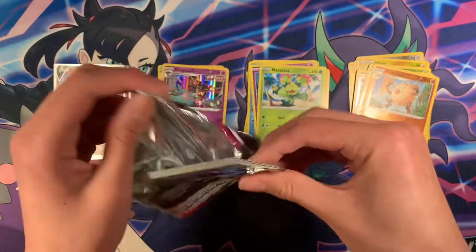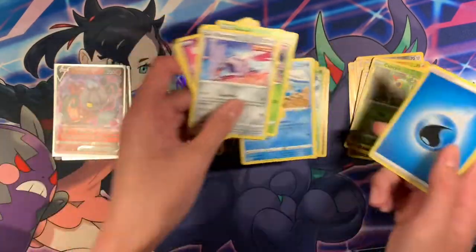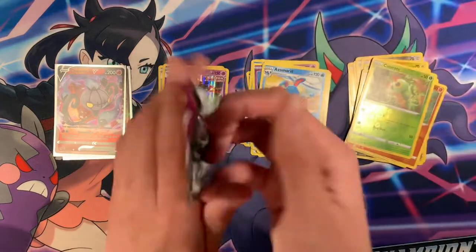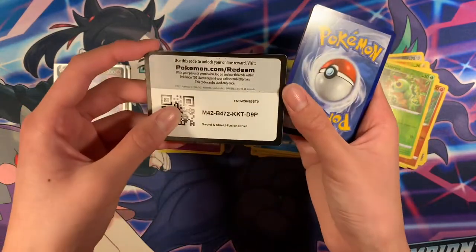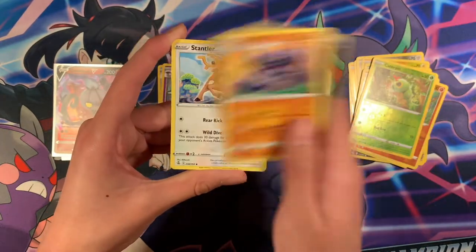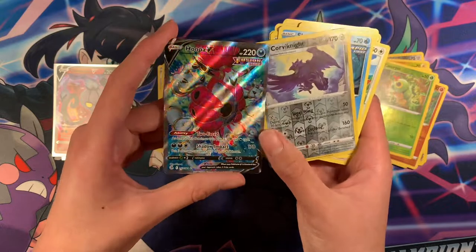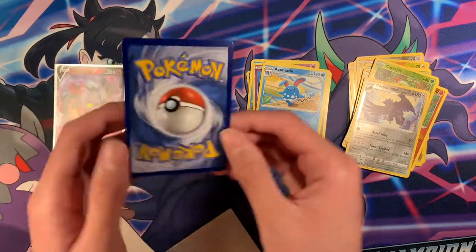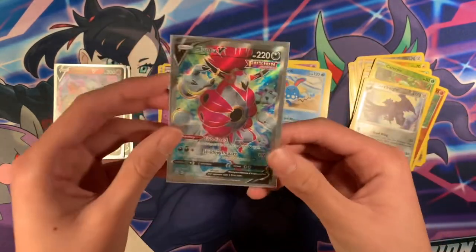Almost done with one half of the box. Code card. We got Caterpie and a Zubat. Also the code card. Another black code — come on, let's pull an alt art card. Dark Energy, Gligar, Stantler, Bug Catcher, Ralts, Caterpie, Morpeko, Eevee, Shellder, Corviknight, and Hoopa V Full Art. Pretty cool card! Let's give this a sleeve and check the centering — a little thick on the top, but still a nice card. Hoopa V Full Art.